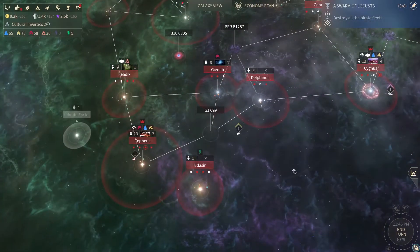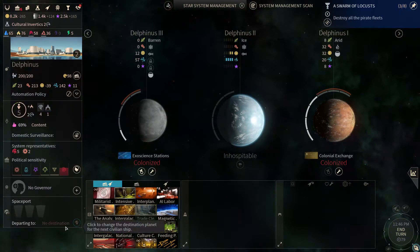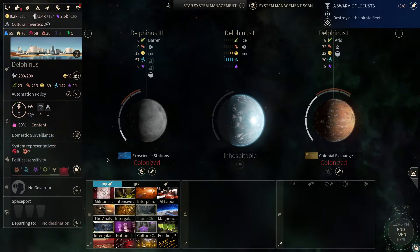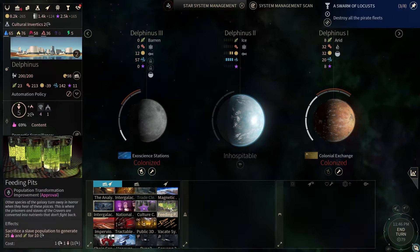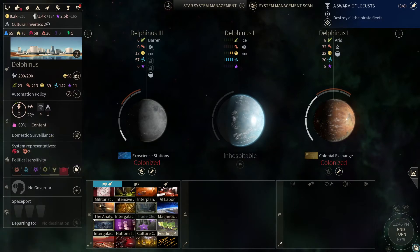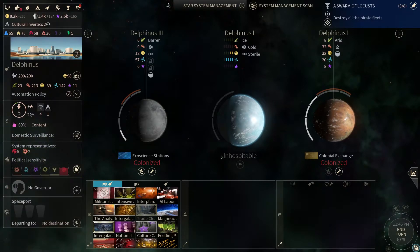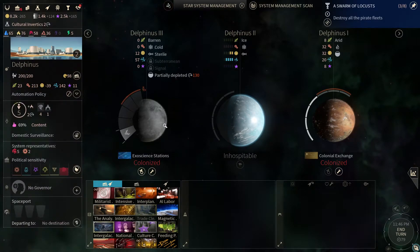Oh, you people — you're hiding in the holes in the floor, or what? Edasir and Delphinus. You are content. Content people. We could feed, but it kind of defeats the purpose of what we're trying to achieve in this system. We can't yet inhabit ice planets — okay, that's one to keep in mind.